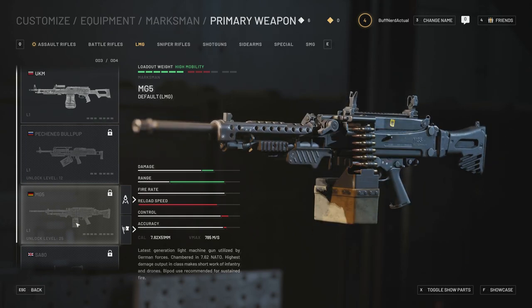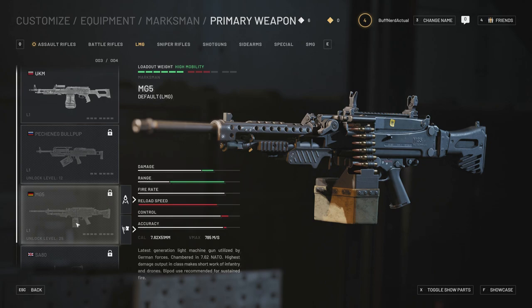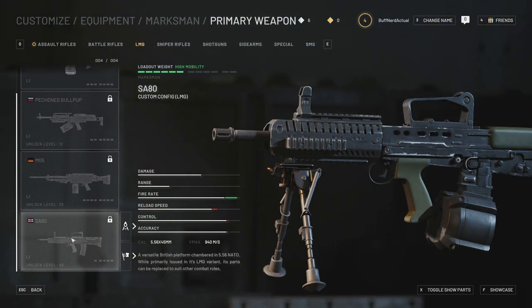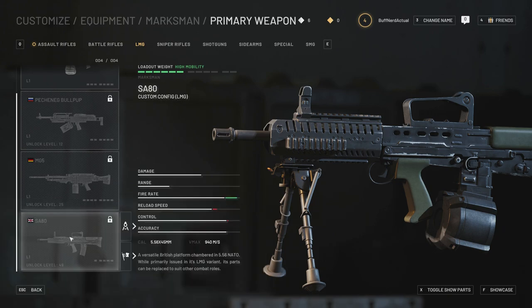Next up is the H&K MG5 in 7.62x51mm — the big brother of the German MG4 which fires 5.56x45mm NATO. Very nice looking weapon. Then we have the SA-80, which appears to be an L85 A2 — I don't want to call it an A3 just yet, though the handguard does look very modernized. It comes with a drum mag, bipod, and a nice handguard, firing 5.56x45mm. With customization options you could probably configure it to be more in line with the A3 variant.